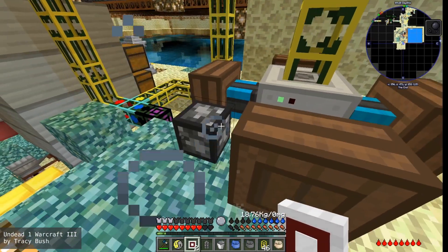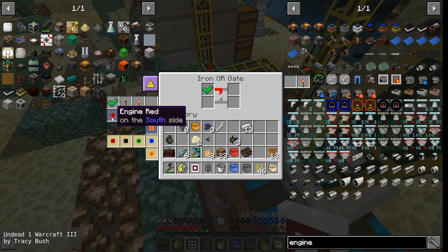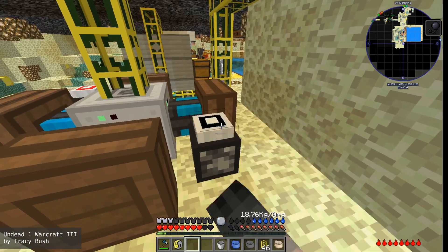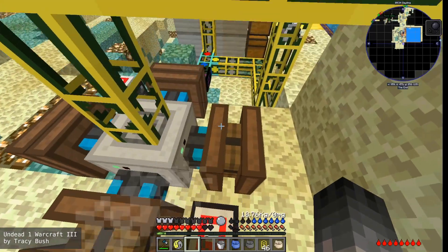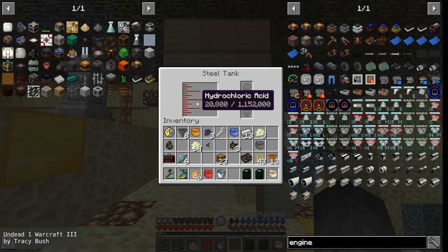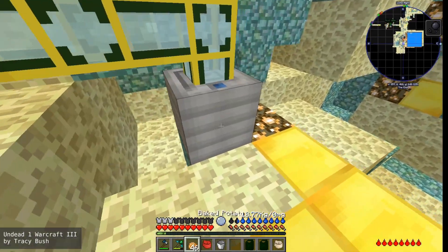To work the redstone engines I of course use gates, because they give a nice constant output of redstone without the need for leather. Just two gates are enough to run the pump. It takes a bit to warm up, but it works — quite slowly. Let's see the product.